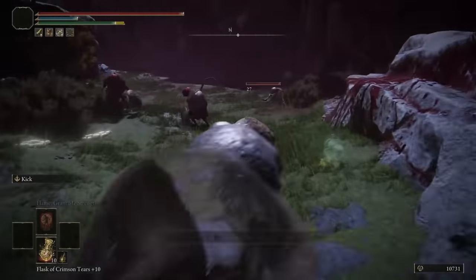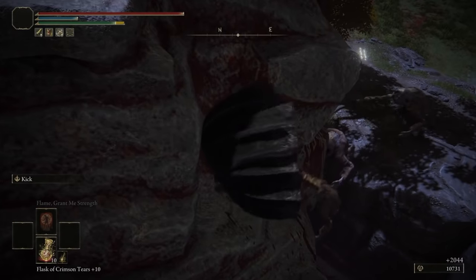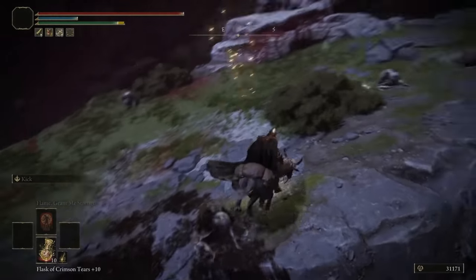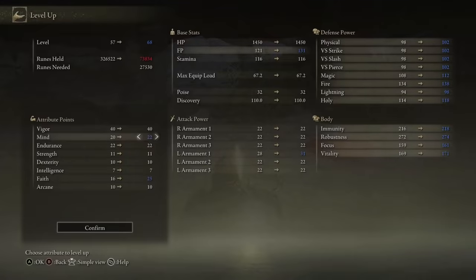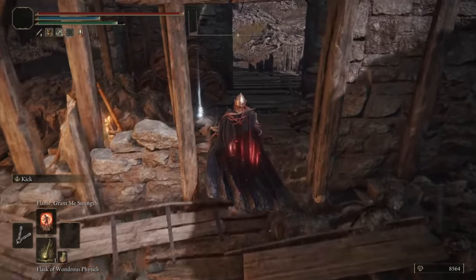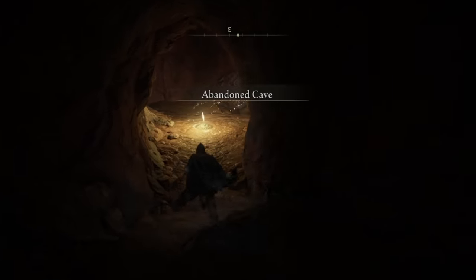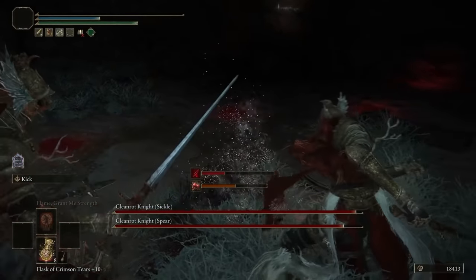Here's my farming spot. All I gotta do is roll into these guys to wake them up while dodging their attacks, then jump over to this rock and they'll throw themselves off the cliff for me. This runs me around 20,000 runes per cycle, and about 45 minutes later I have enough runes to get my vigor to 40, endurance and mind to 22, and faith to 25 — which is needed to cast Golden Vow, an incantation that increases my attack and defense both by 15% and lasts 90 seconds. This stacks multiplicatively with Flame Grant Me Strength for a really nice damage boost. I also attempted to get the golden scarab talisman but got my face caved in by the pair of cleanrot knights guarding it — maybe next time.